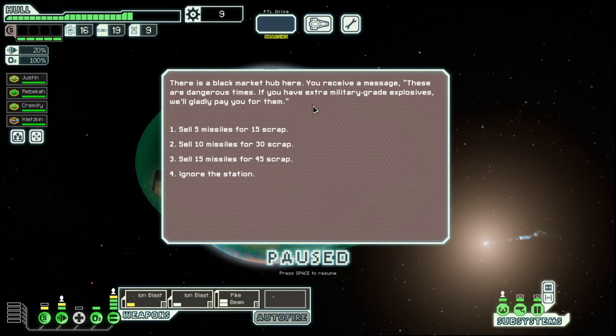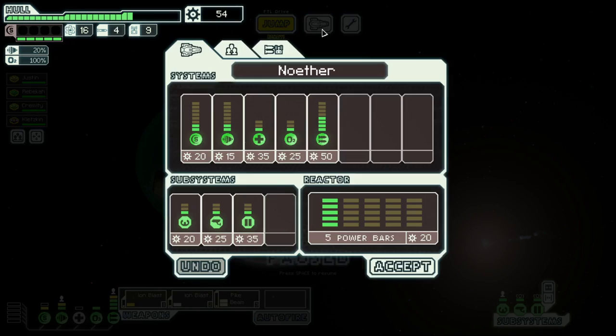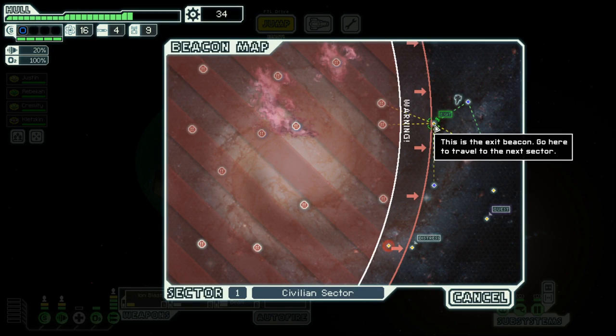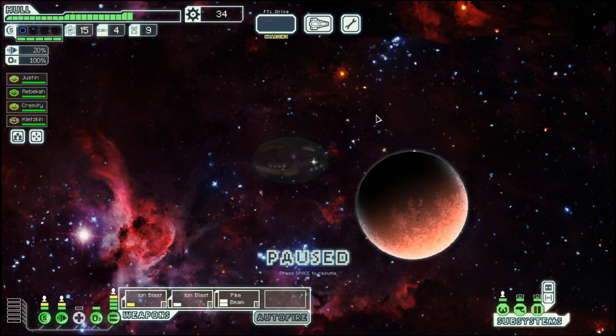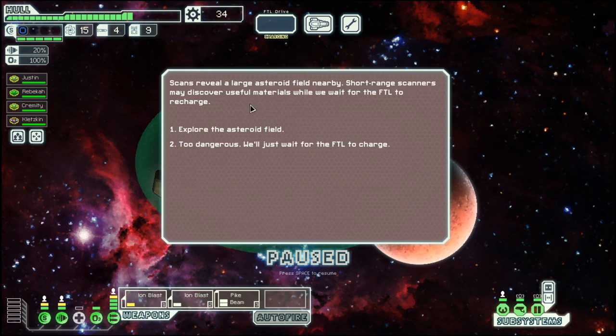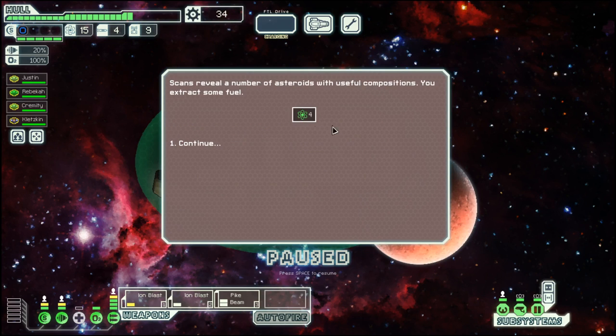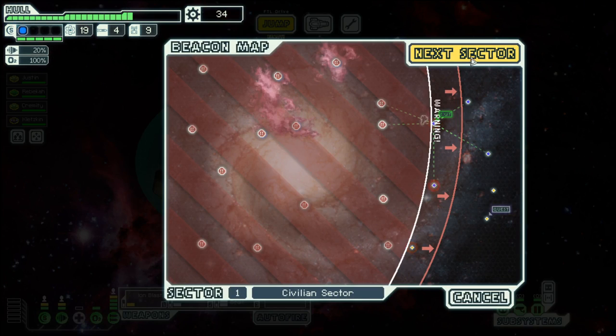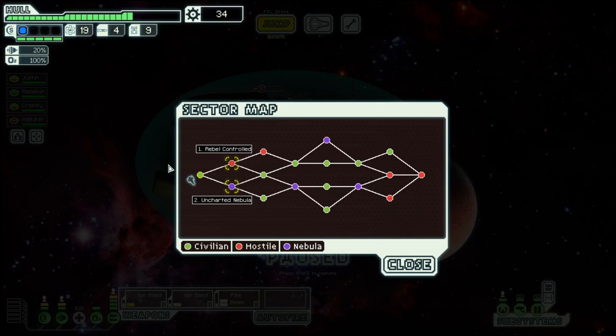Three jumps, not two. Let's sell the missiles, get that power, and we have our shield. And to the exit — where we can explore an asteroid field and find fuel, which is a good end for this first episode. Next time we will do Uncharted Nebula, as we have quite a bit of fuel to spare. And there is a nice green beam over here. But for now, it's good. Bye bye!